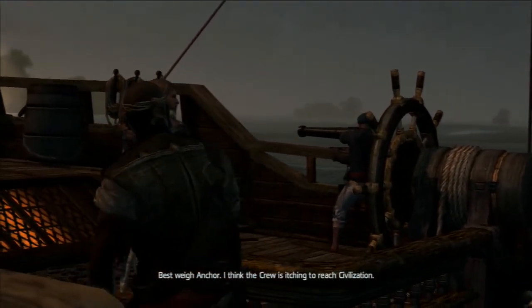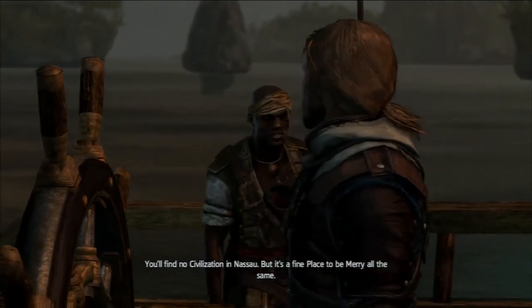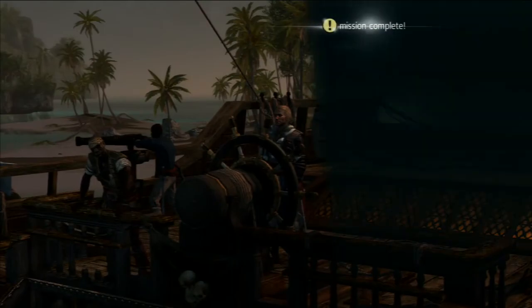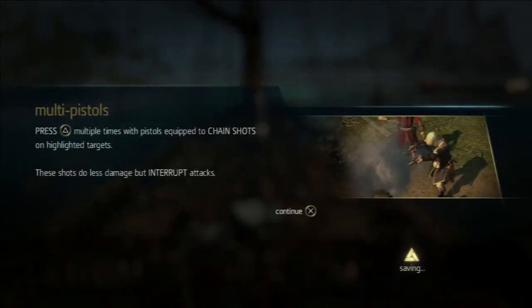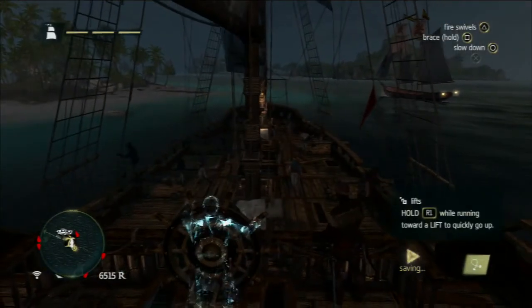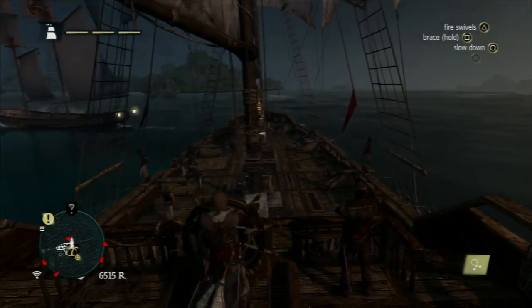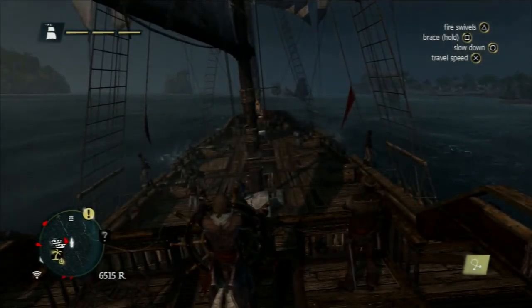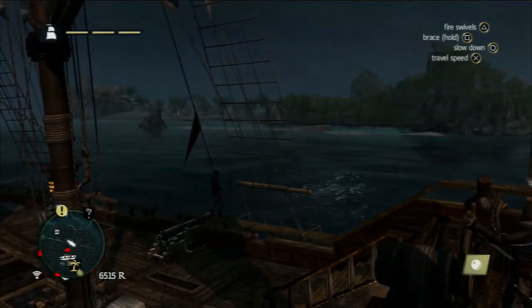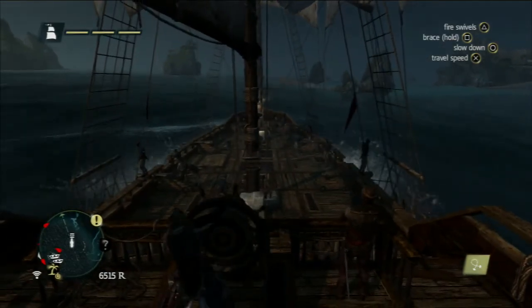The crew is ready to head to Nassau. Back to swivel guns — you can manually fire them during the boarding process; it's not only when a weak point is exposed. If you're doing straight naval combat, once you've finished that stage and moved on to boarding, you're allowed to use the swivels to take out people on the enemy deck. It's really effective for taking out the heavies on a deck.